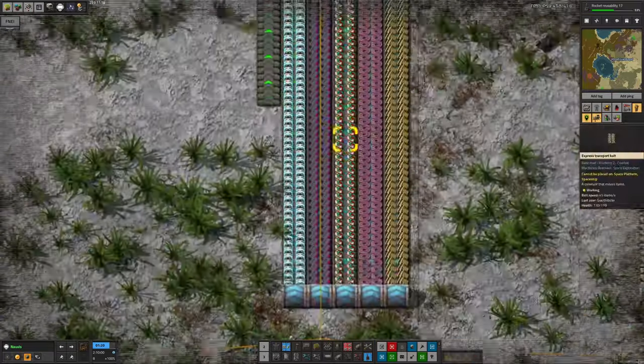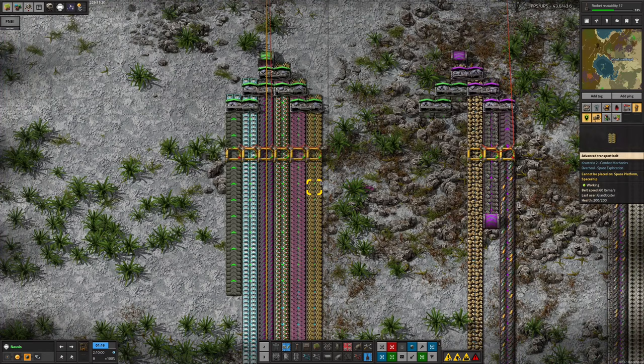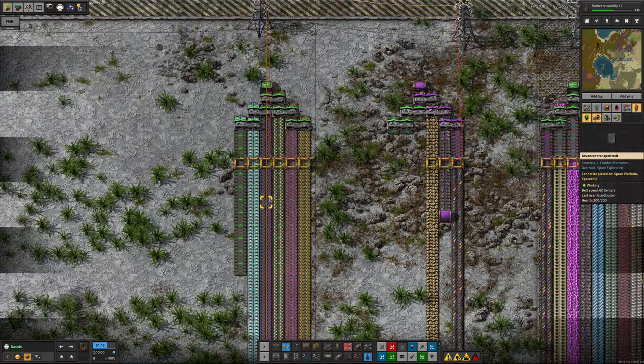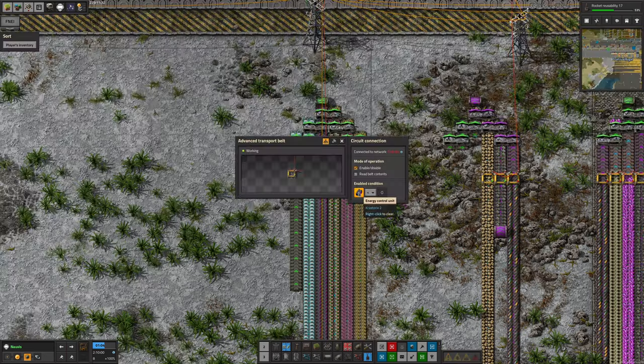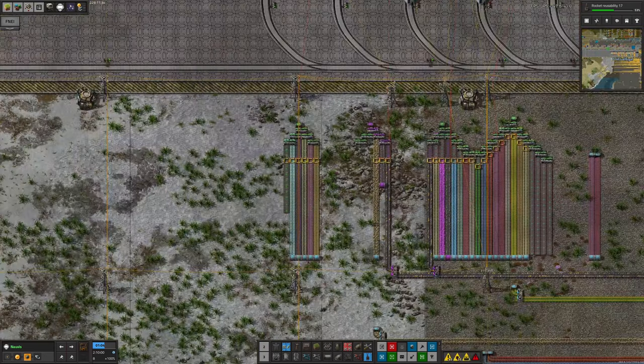Over here, what did he need? He needed the advanced girders - that's fine, already on the system. Holmium cables - same. Lithium-sulfur batteries - same again. The accumulators and energy control units needed to be made. I'm not sure where that was done, but we do have a search function installed - I can search for products and find energy control units.